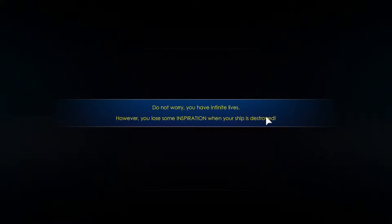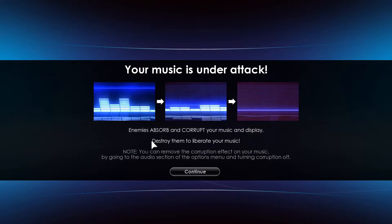Symphony is analyzing and creating a level. Your music gets captured as it plays and you must liberate it. When you liberate notes, they turn into yellow notes called inspiration. Your goal is to gather inspiration to reach your score targets and create new items. You have infinite lives, but you lose some inspiration when your ship is destroyed. Collecting inspiration also repairs your ship. You can remove corruption effects on your music in the audio section.